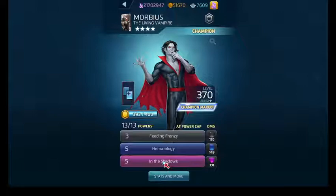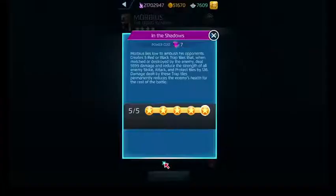Finally, In the Shadows is his purple ability costing 7. It creates trap tiles on the board — 5 red or 5 black trap tiles. If they are matched or destroyed by the enemy, you deal damage to the target and reduce the strength of all enemy strike, attack, and protect tiles. The damage dealt by these tiles permanently reduces the enemy's health for the rest of the battle, so anyone with healing abilities won't be able to fully heal to their maximum health — you'll see it as a red bar eating away from their life bar.